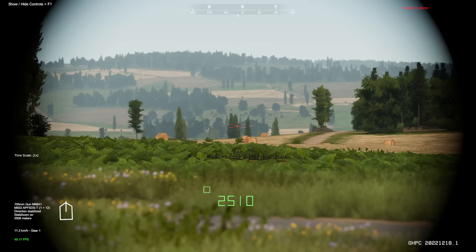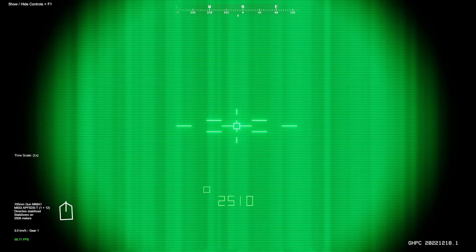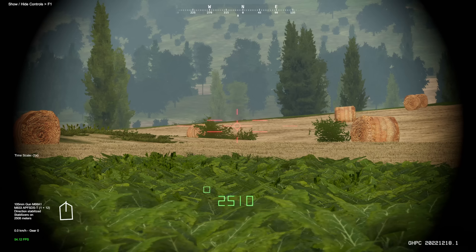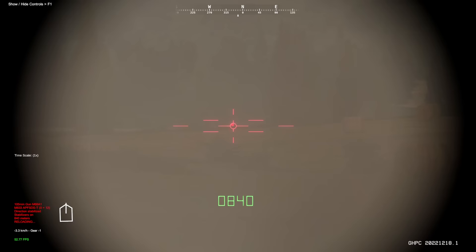Dump our lead. Go to thermals. Got something. What are you? I cannot make it out. Looks like — definitely the top of a turret. I don't think I can hit it from here though. We see you, my friend. We see you. Stop. Oh shit — ATGM coming our way.